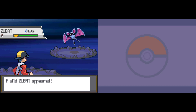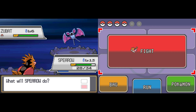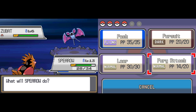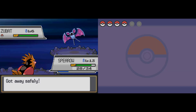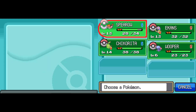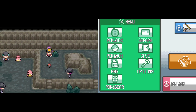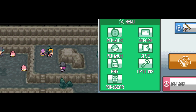More Zubats, as you might imagine, in a cave — or a well in this case. Must not be a whole lot of water in this well if you're just walking around inside of it. Let's put Ekans back in the lead. And here we have a Super Potion — sweet, I'll take it. And there are some Slowpokes with their tails cut off, which is morbid.